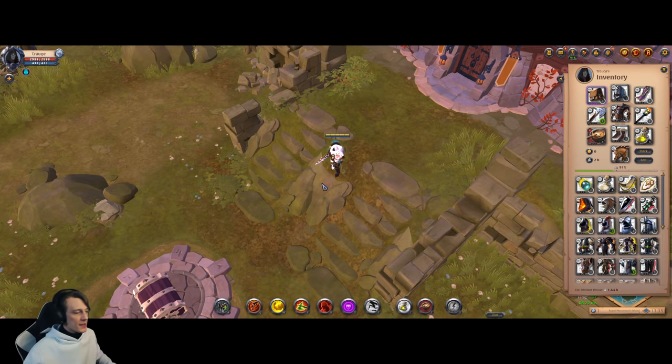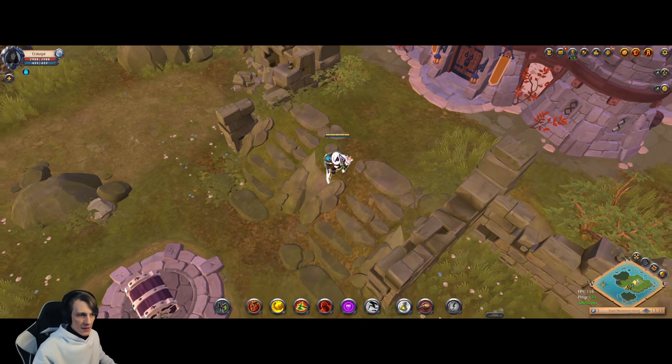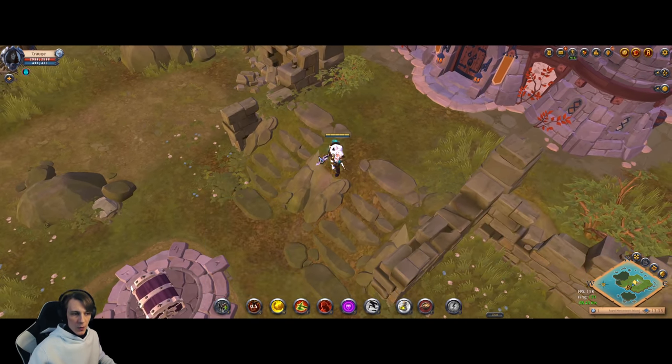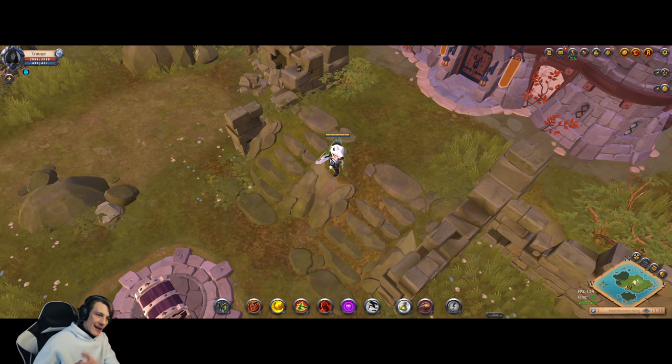The third Q spell is Rending Rage — pretty unique. You make three hits: one with a tiny delay, a second, and a third with a jump and roots. Damage is so-so, but the difference from other Q spells is that you can stack bleed on your target much faster. In my personal opinion though, I don't like this ability — it's useful only in super rare scenarios.